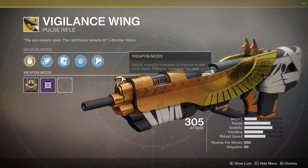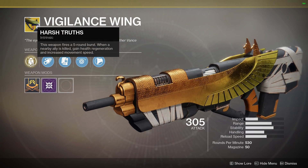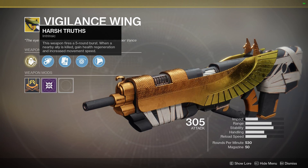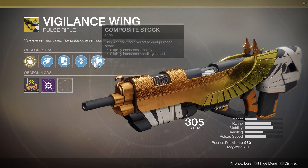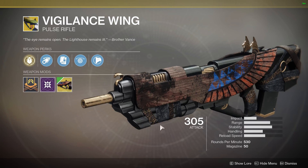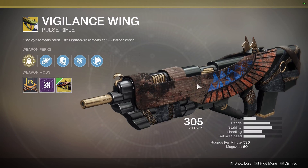Vigilance Wing — should you buy this if you haven't got it? Yes, it's great. It's a really good purchase for your legendary marks. It's got Harsh Truths — this weapon fires a five-round burst. When a nearby ally is killed, gain health regeneration and increased movement speed. Corkscrew rifling, alloy magazine, improved weapon performance when its wielder is the last living member of their fireteam, and composite stock. There's also a really nice ornament — looks like it's made from corrugated cardboard by kindergartners. If you haven't got it, get it.